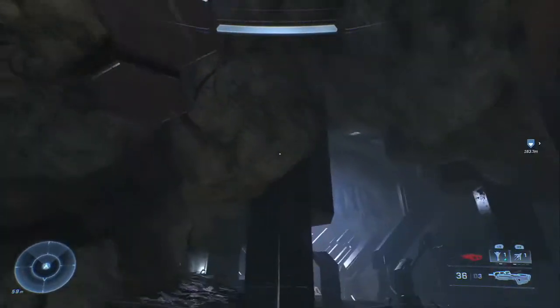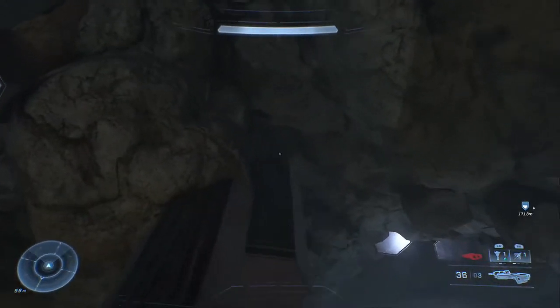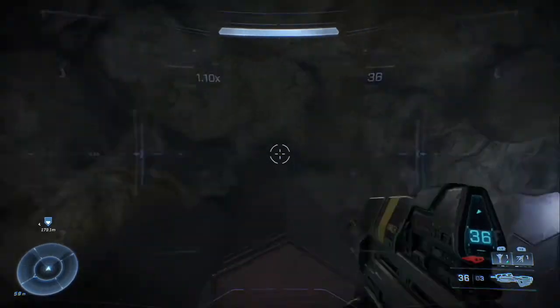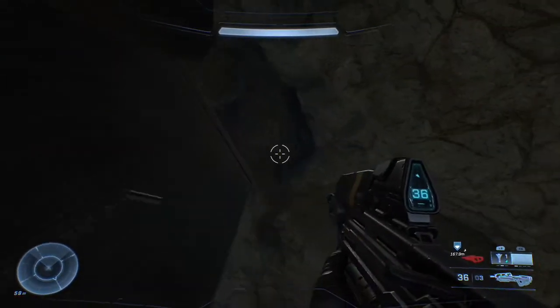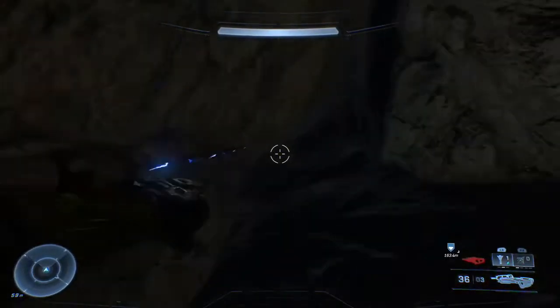Once you get into the big open room, there should be a pillar right here, and there's a small gap in the ceiling where you can actually grapple up through, and right up there is where you'll find the secret sandwich cave.